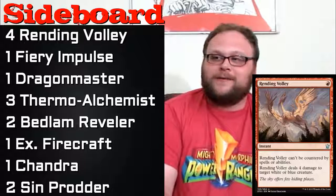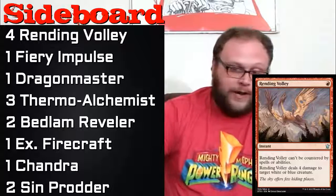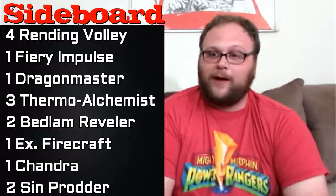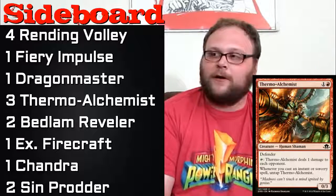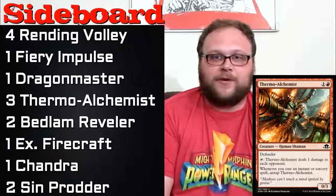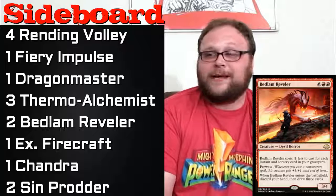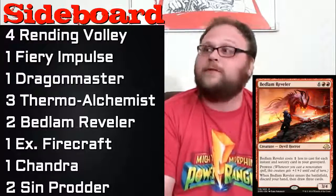We're going to see a lot of Spell Quellers, Reflector Mages, Avacyns, and little white creatures, so Rending Volley is just an incredibly good card right now. After we side in here, we'll have more instants and sorceries, which makes Thermo-Alchemist pretty good. This was my number one common in Eldritch Moon. Sometimes this will deal anywhere between six and twelve damage if left unchecked over the course of the game — it's a really good card. And Bedlam Reveler I'd like in the main too, but 19 instants and sorceries in the main deck isn't quite enough to power a Bedlam Reveler like I want to. But after boards, it's a lot easier.